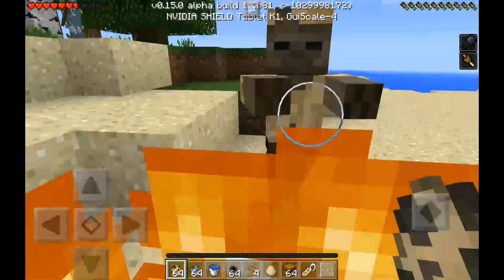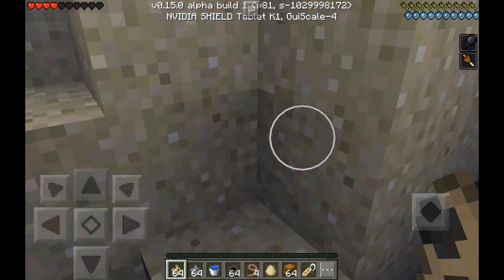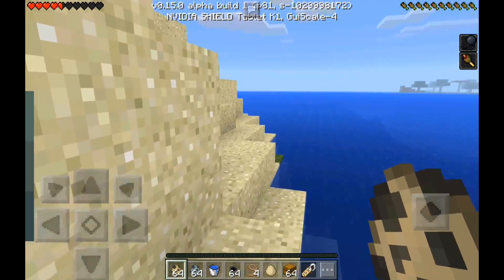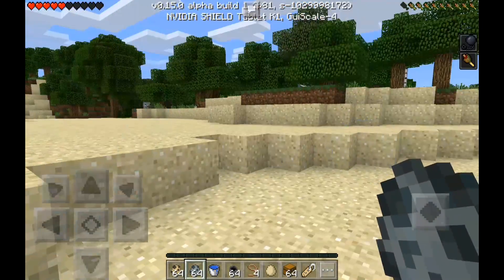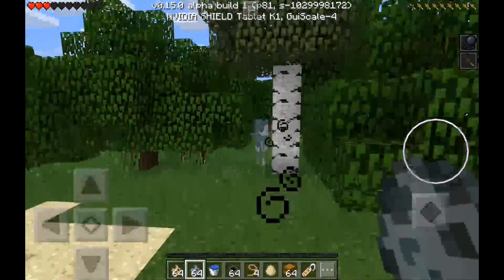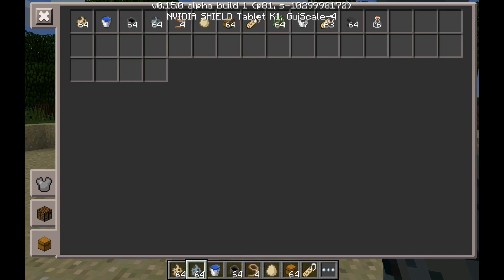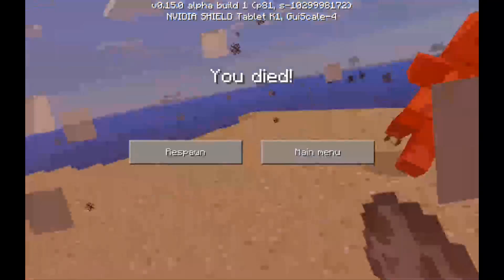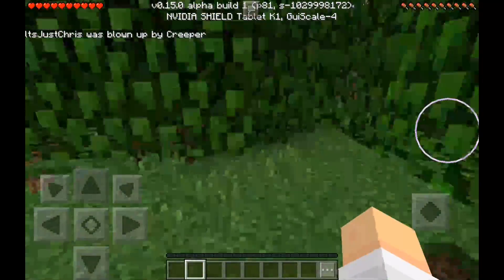Now let's go run into the water. There was a stray shooting at me from before. When they shoot you — watch this — they shoot slowness arrows, which actually do give you slowness.